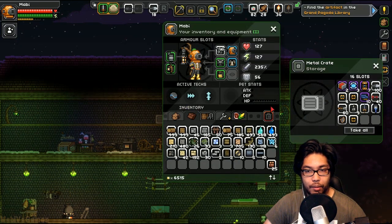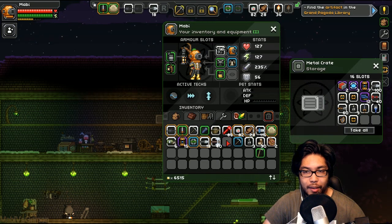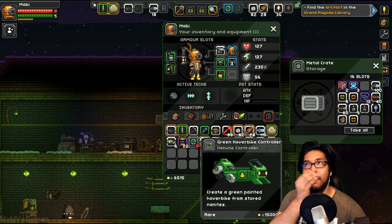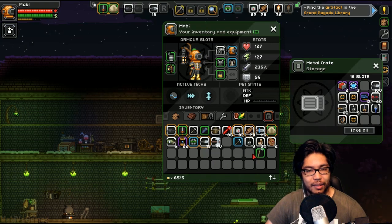All right, so this area right there — we're going to put away tech cards. Actually, we can upgrade with our Matter Manipulator, so we're going to do that first. My hover bike — I think I'll hold onto it. I really hope you don't lose it, you know?